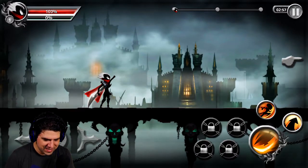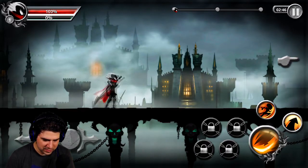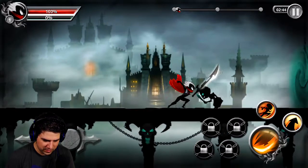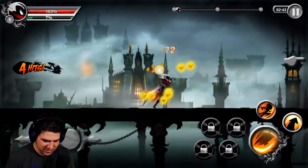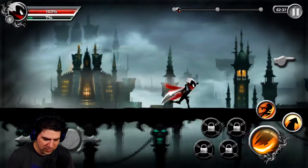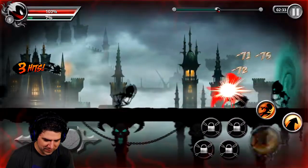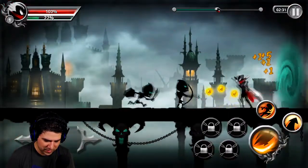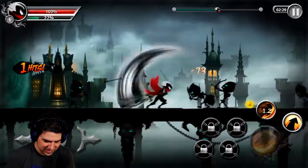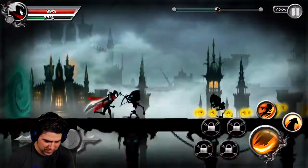Here we are. This guy really looks epic. Let's move. It's displaying the actual damage that I'm doing. Those coins — I think I need the coins to upgrade my skills. Archers! You missed. He hit me. Quick! Take that! So these are my skills. What does this one do? This one makes you jump — it's a jumping skill.